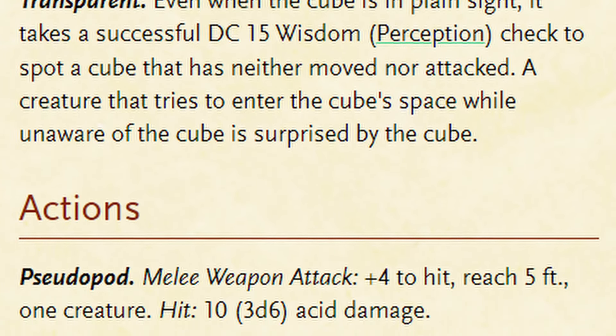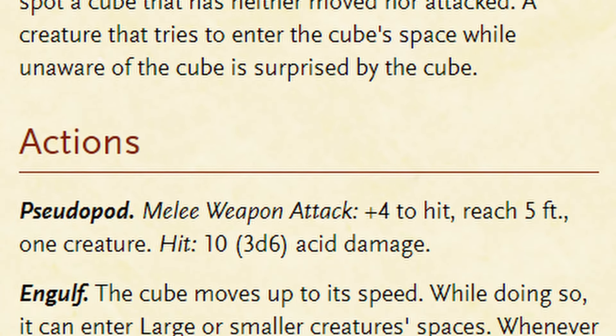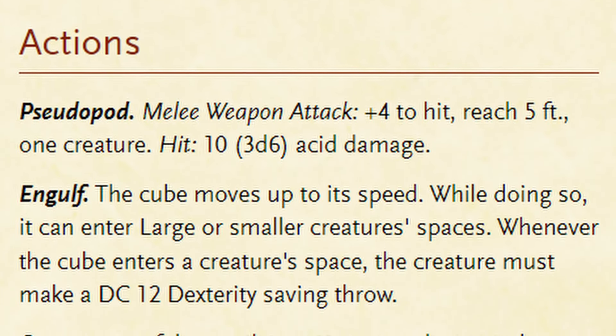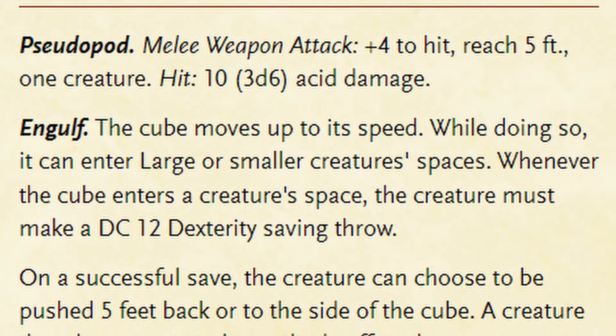The cube is also transparent, making it hard to see if it's not moving. Players must be actively looking for danger, like traps and other things, and succeed on a DC-15 perception check to see the cube. The cube can make an attack with its pseudopod, which has a plus 4 to hit and deals 3d6 acid damage, a potential of 3-18.